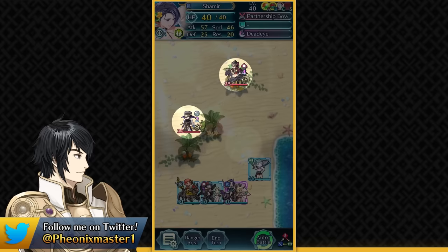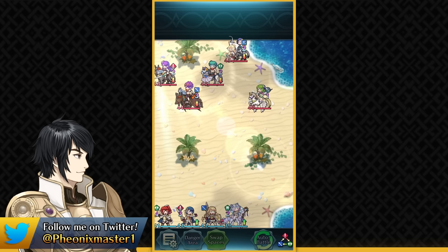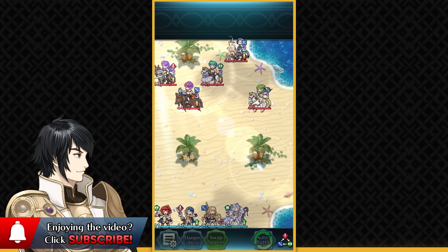Duo Shamir is an excellent unit and excellent nuke. We're also getting a Tempest Trial unit in Male Shez — another Lance Flyer — and I'm hoping he has a weapon similar to Summer Larashell's at the very least, since Flyers can't access as many skills. With Guard Bearing 4 and Guidance 4, if Male Shez has a good enough stat spread he might be a pretty nice investment for people who really like Shez.